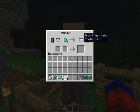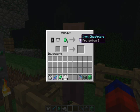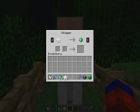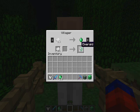Now I'm going to show you the villagers. The priest — this is the priest here — would enchant an iron arm for you. Also, you can give villagers a certain amount of items and they will give you an emerald.